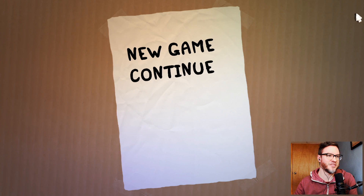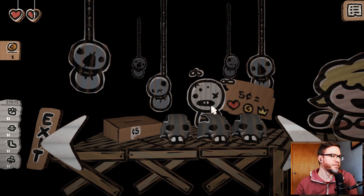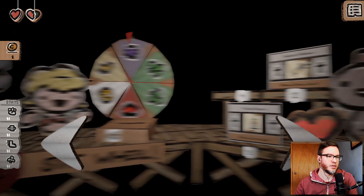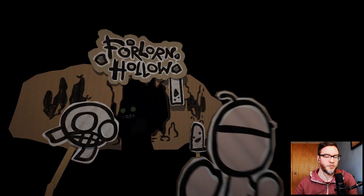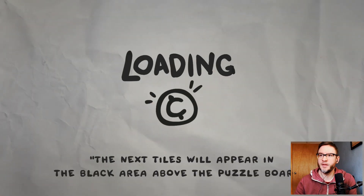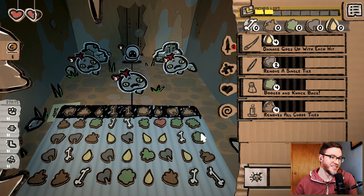I feel like there's definitely supposed to be some music playing right now but there's not. We have two coins left. I guess we go — let's exit into the forlorn hollow, the next stage. I'm not sure what happened — but good, we got music back. Music is quite loud but that's alright.